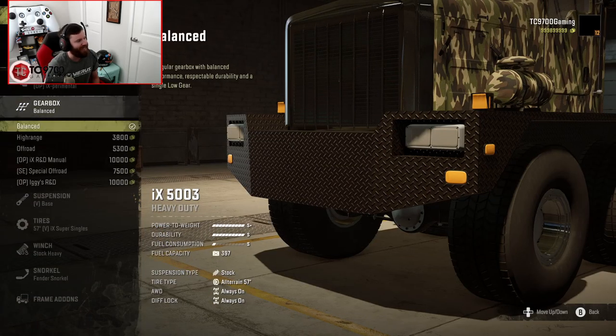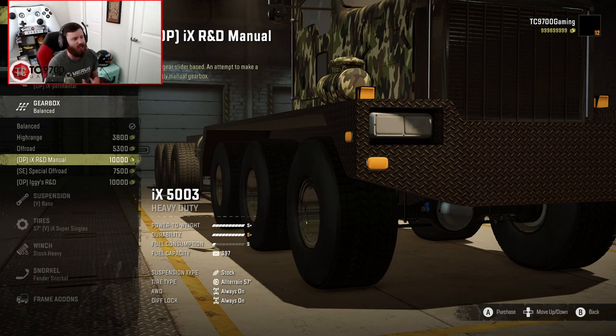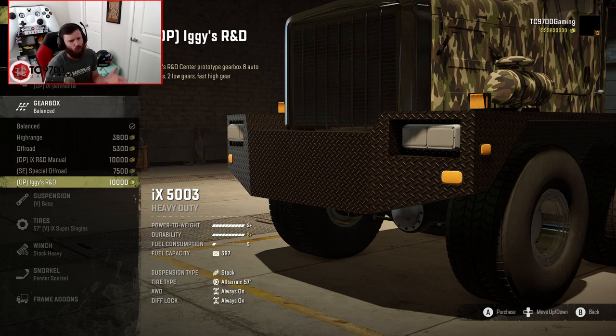Gearbox-wise, you have a pretty big range. You have balanced, high range, and off-road. Then you have the ISX R&D manual, which is a bit interesting — it takes the concepts of the variable low range and tries to apply them to the idea of a manual gearbox, though it's not a full H-pattern manual. It tries to get you close to that mentality. You also have the SE Special Off-Road, and then the OP Iggy's R&D transmission, which is the one you want if you're looking to just blast through missions one after the other.